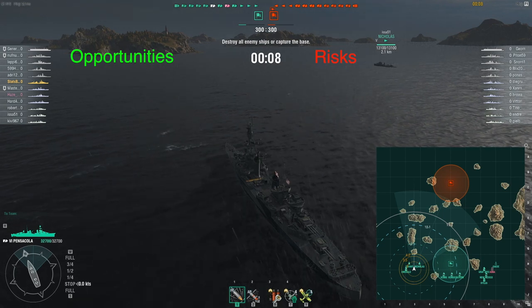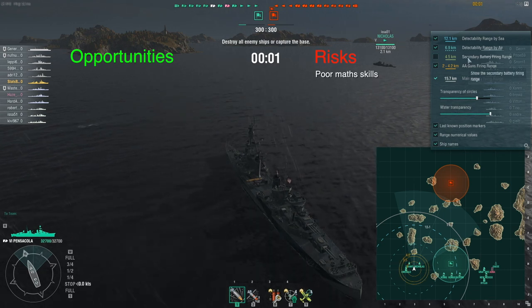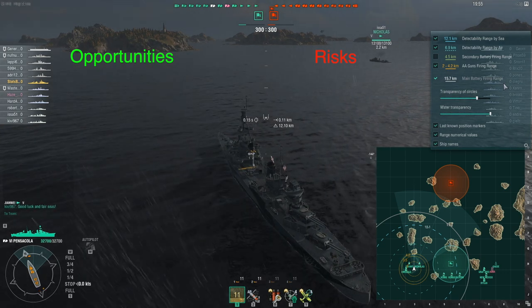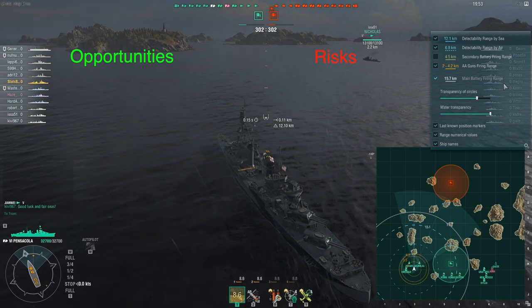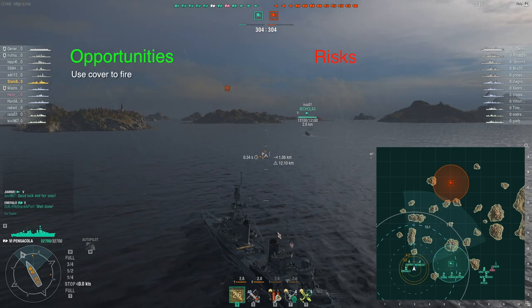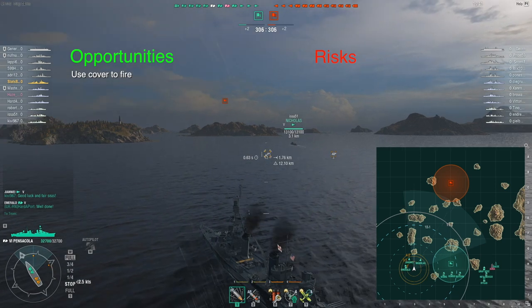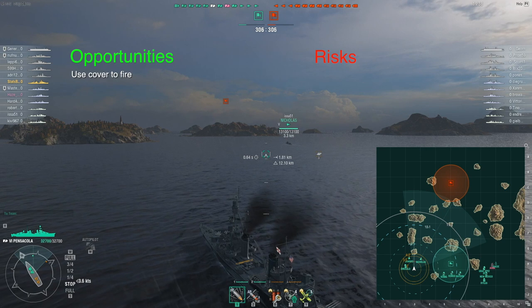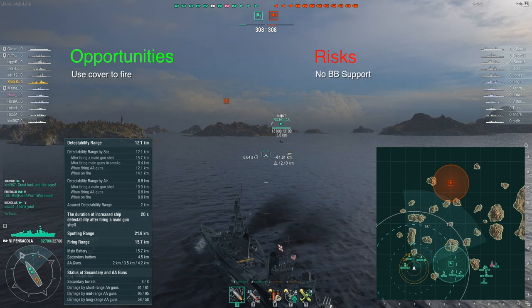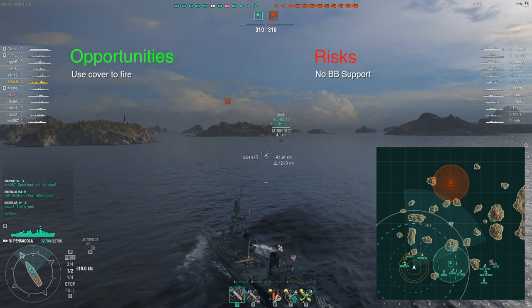The enemy team tends to split roughly 50/50 or 33/66, so I'm expecting a destroyer and some cruisers to come to the top left, then battleships a minute or two later. My plan is to push up to the island in front of me and see what comes around the corner. I can already see the three battleships in our home cap are all turning right, which means no battleship support - I need to bear that in mind and be prepared to make a quick exit.